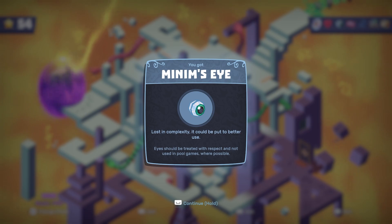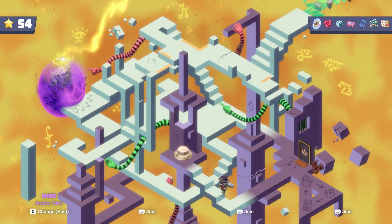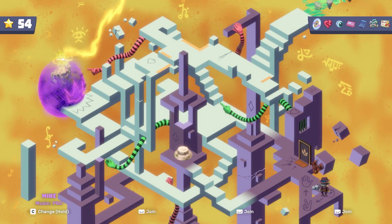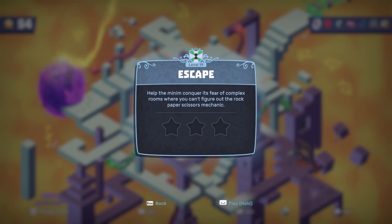'I should be treated with respect and not used in pool games where possible.' Okay, so I'm guessing we're just getting parts to rebuild the Minimum. Escape — help the Minimum — concrete sphere of complex rooms where you can't figure out the rock-paper-scissors mechanic.